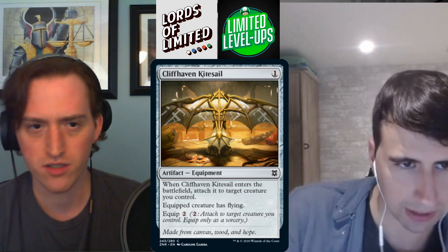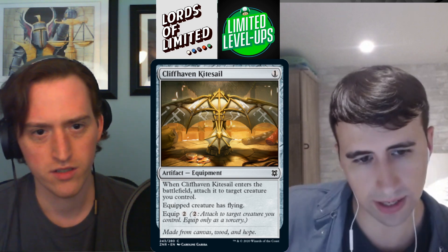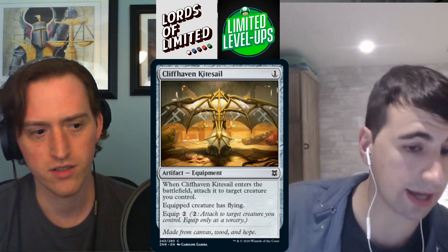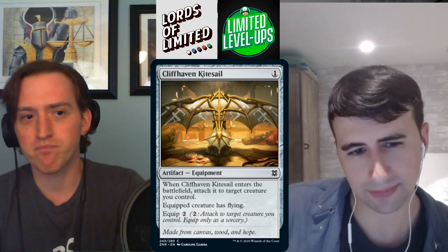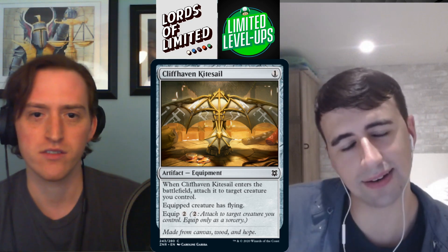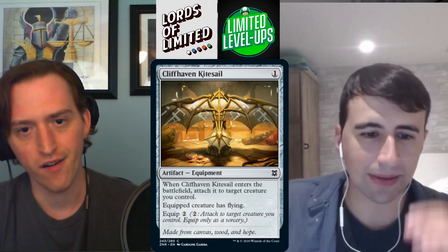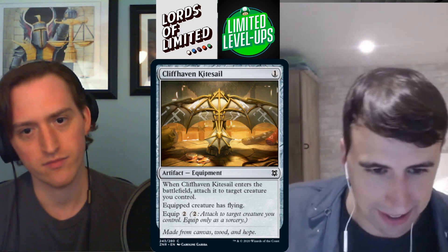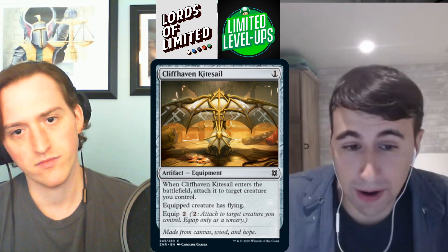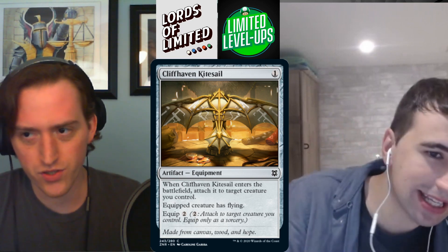Cliffhaven Kitesail — one mana equipment. When it enters, attach to target creature you control; the creature gets flying. Equip for two. It's like a Kitesail effect — these cards are better than they look. Better in less aggressive sets since you have more time for the game to develop. C-.